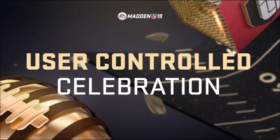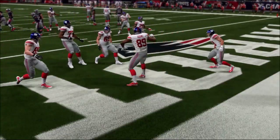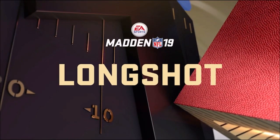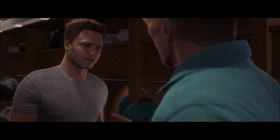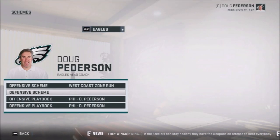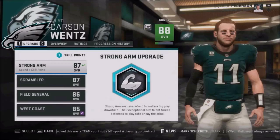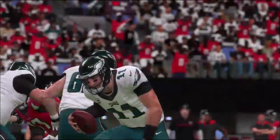Once you reach the end zone, it's time to celebrate either alone or with your closest friends. Longshot returns for its second season, picking up the story of Devin Wade and Colt Cruz as they continue to chase their NFL dreams. In franchise mode, new scheme fits will help identify which players are best for your system and how to best train your players to fit that scheme using the all-new progression system.